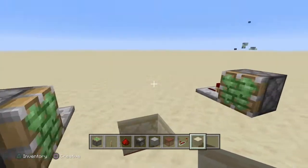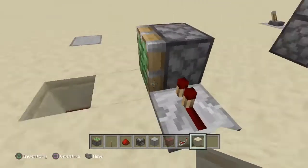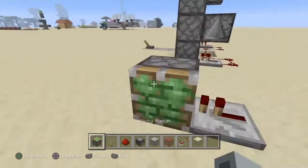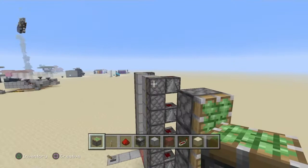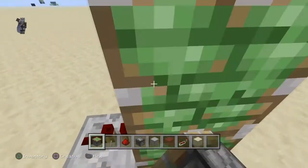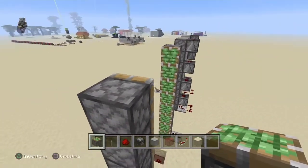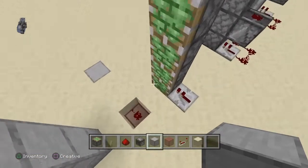First of all we want to start off with a four block gap in between two pistons with a repeater facing into them. This can go as high as you want — I'm going to go as high as this door right here. You can bring this up to any height, it doesn't matter.